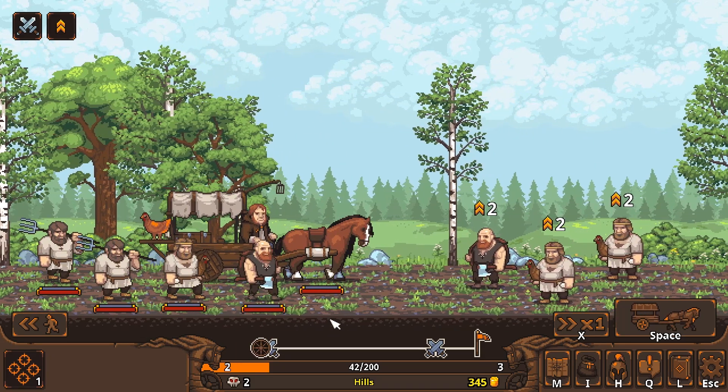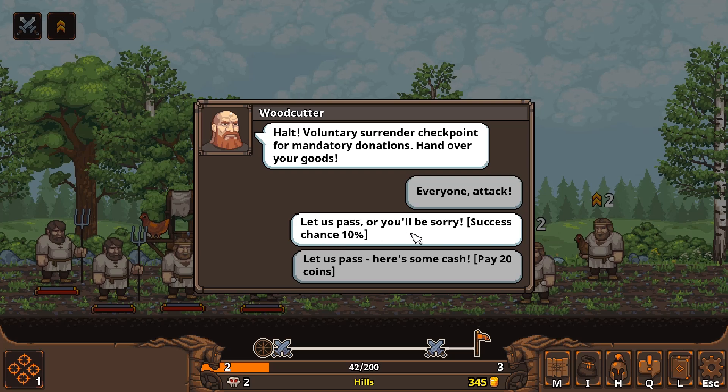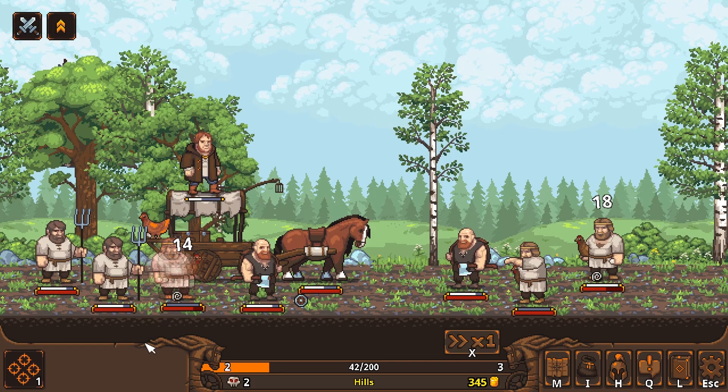We've got two chicken throwers and an axeman. We're going to fight these guys. Let's see if they'll let us pass — we have a 10% chance of success. They don't want that. You'll be sorry. So we're on the attack now.